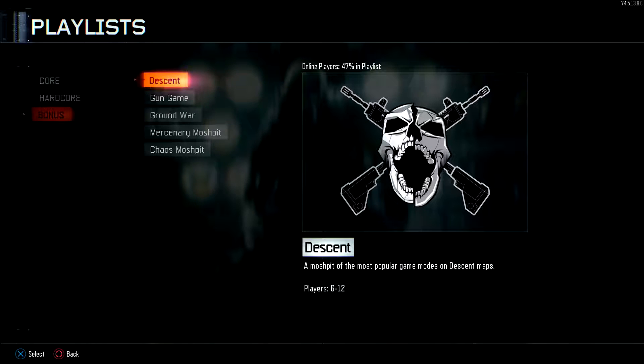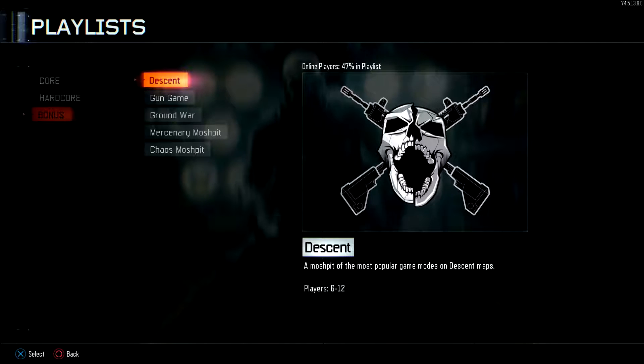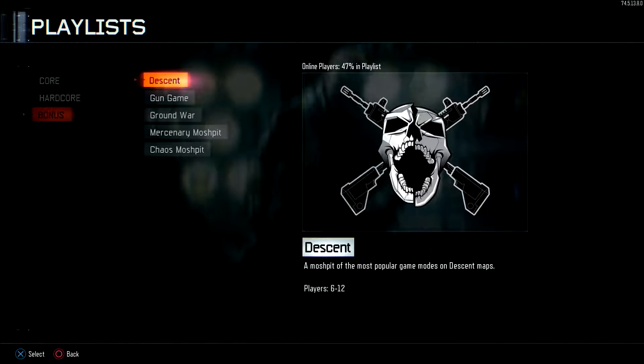Every time a new DLC map pack comes out, there's always a bunch of variety of people jumping in. For example, it says online players 47%, and 47% of those players are pro players, noobs, advanced players, skilled people and not-so-skilled people. But most of the time it's always skilled people, because it's really hard to get a good gameplay on the new DLC maps. If there was a free-for-all mode, everybody could get good gameplays — that's the only mode you can actually use to get good gameplays on new DLCs.